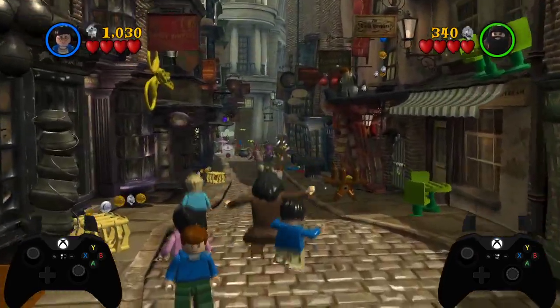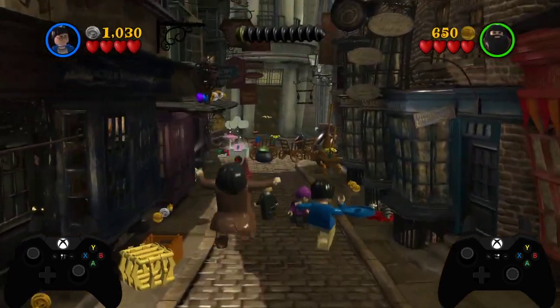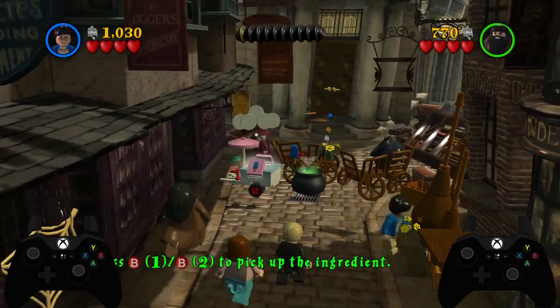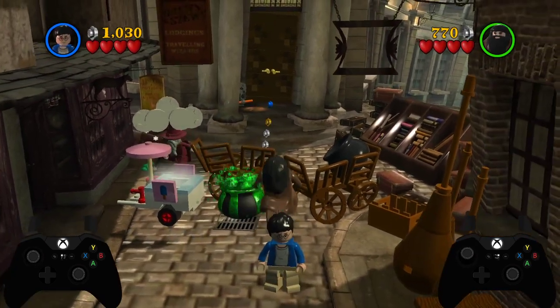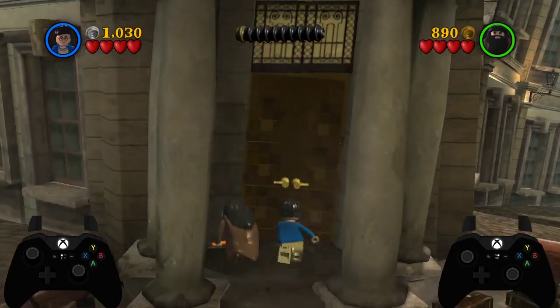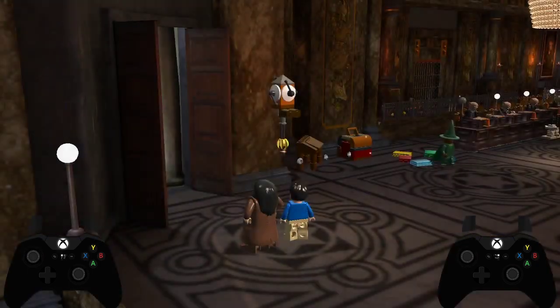This is probably the most difficult 1P2C of the section — opening this cauldron — because you've got to keep track of both players at the same time. But it's the exact same movements as before, just done simultaneously. And again, rolling with Harry to get through the door.